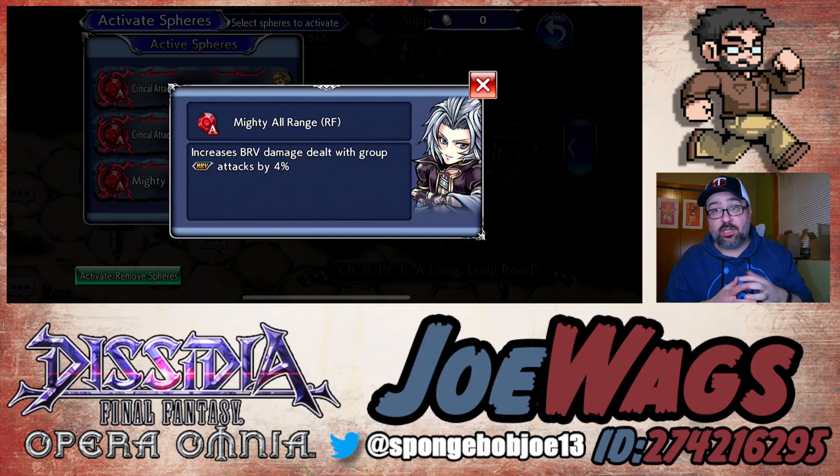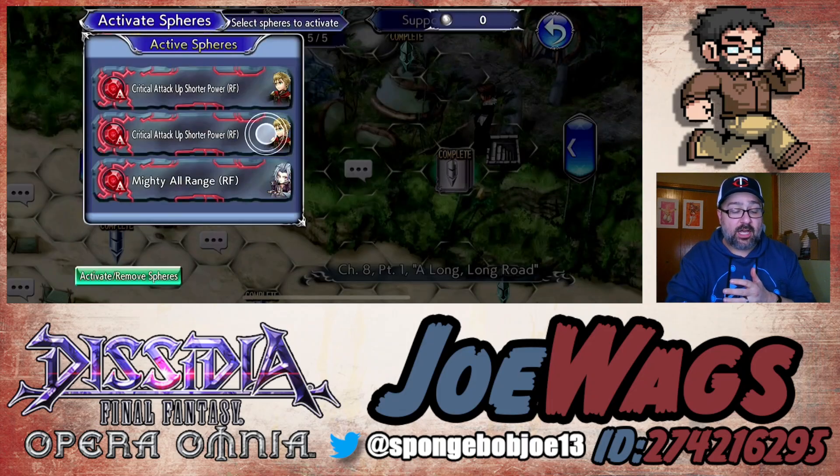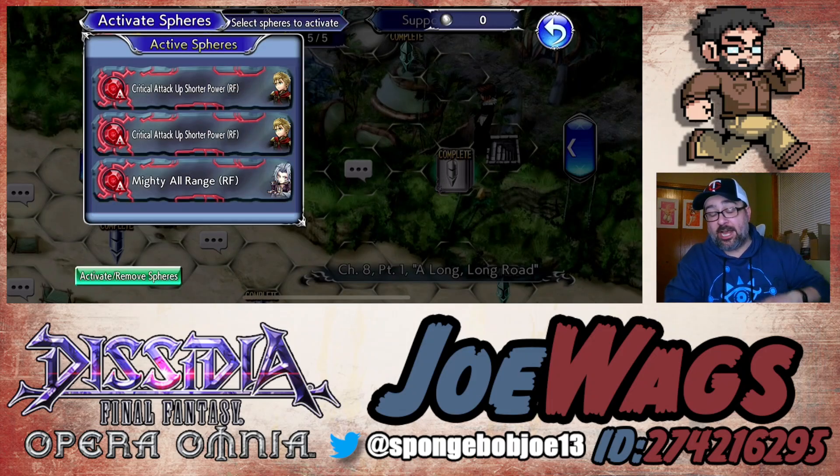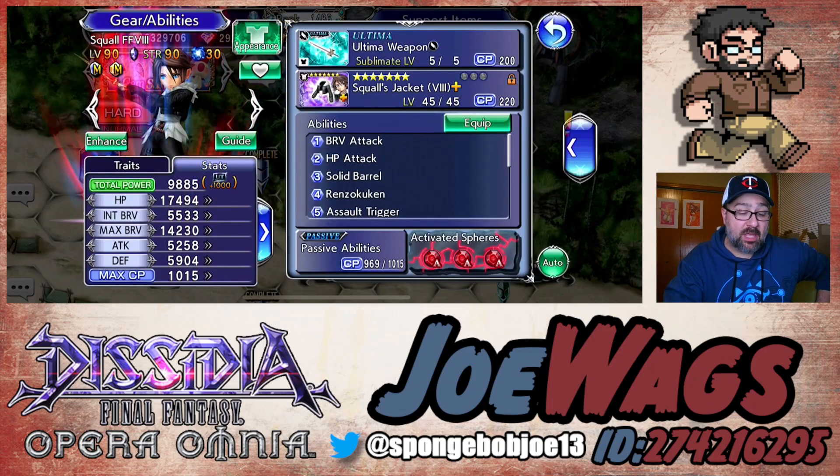Kuja's sphere is one not a lot of characters can utilize, and I think it's really good on Squall. Both Jack and Kuja spheres are stackable, so if you have 22 Jack spheres you could do triple Jack if you want, or triple Kuja. You could also do Yang and Sephiroth for attack and max brave - that's fine too. But if you can get attack plus brave damage, or just brave damage, that's what I'd prioritize.